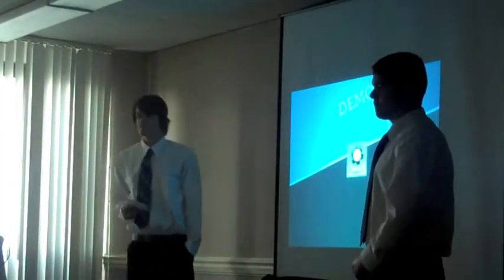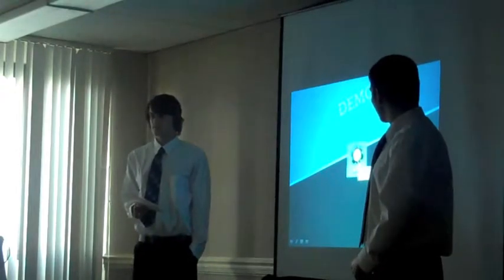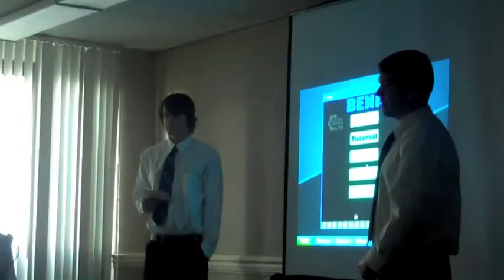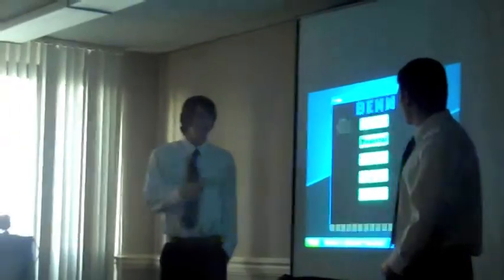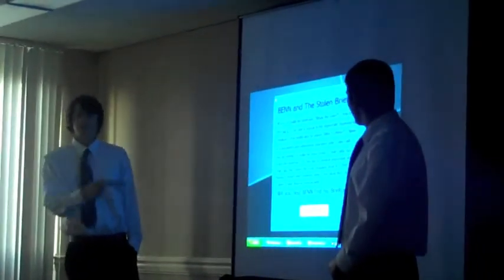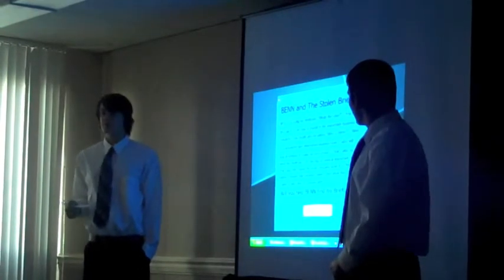Now we're going to show you our game. At the start of the game, we have the title screen. The title screen displays the set of options given to the player. Next, we have the story button. The story button displays the basic background behind our game, Bin. It also displays how Bin lost his briefcase.